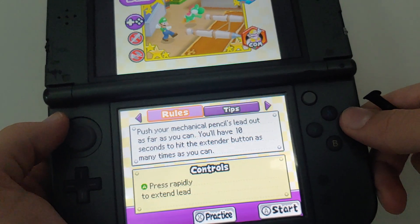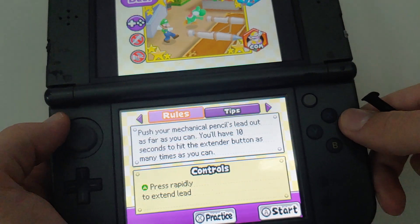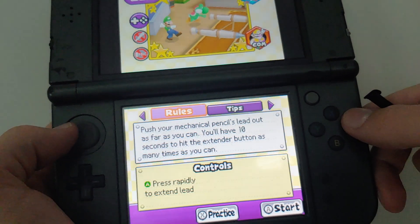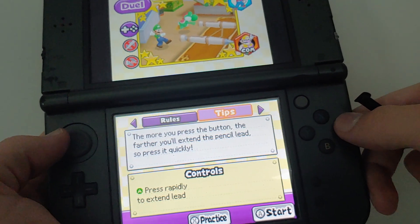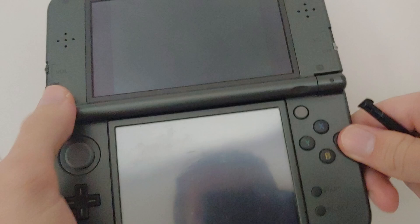Push your mechanical pencil's lead out as fast, as far as you can. You'll have 10 seconds to hit the extender button as many times as you can. I must press A rapidly — the more you press the button, the farther you'll extend the pencil lead. So press it quickly.